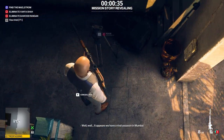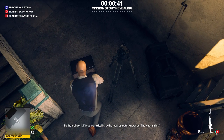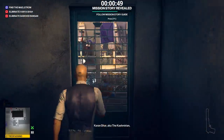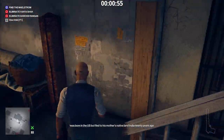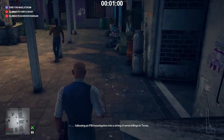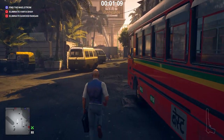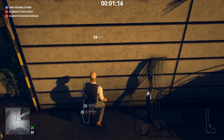We have a rival assassin in Mumbai, and he's training his sights on Dawood Rangan. By the looks of it, we're dealing with a local operator known as the Kashmirian. Our first victim is Dawood Rangan, who we infiltrate Rangan Tower to reach. Karin Dar, aka the Kashmirian, was born in the US but fled to his mother's native land India 20 years ago, following an FBI investigation into a string of serial killings in Texas. He adopted a new identity here and now works as a gun for hire for local mobsters. But who would want Rangan dead? It was Vanya Shah who hired the Kashmirian to eliminate Rangan. Then the Kashmirian told Rangan about it, and Rangan hired the Kashmirian to eliminate Vanya Shah.